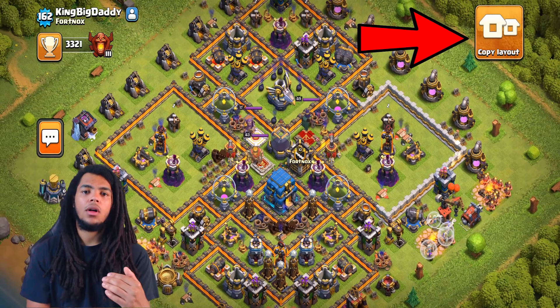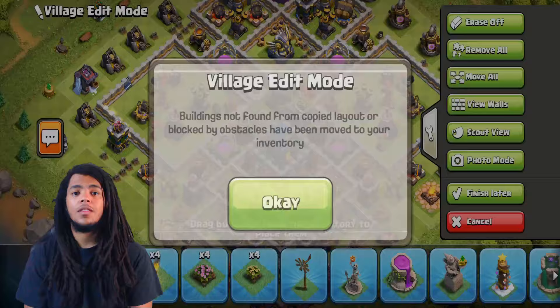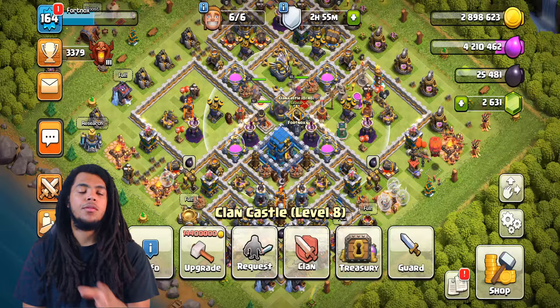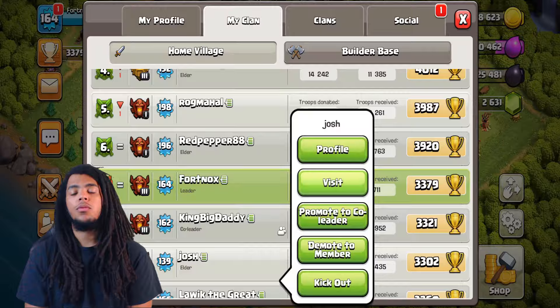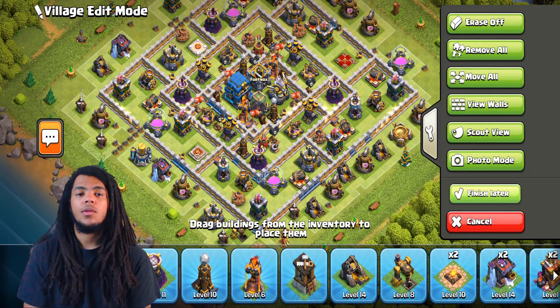You want to be copying a base that works for the amount of wizard towers, bombs, and walls you have. If you copy too high you'll be missing walls; if you copy too low you'll have extra pieces to figure out. Keep in mind you always have three slots for your home village, war base, and builder base — all three allow three layouts each. You can even go to a teammate's war base and copy their war base, which is super effective.